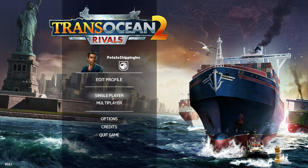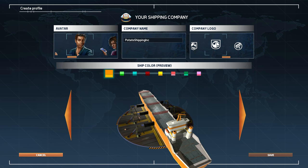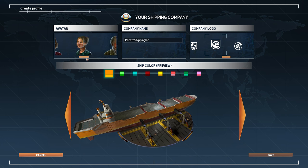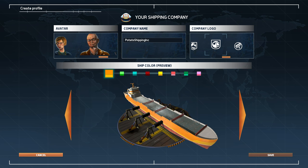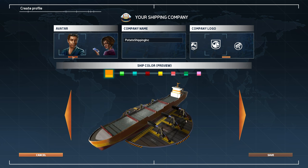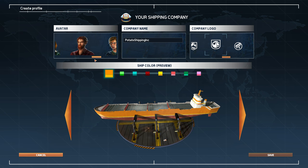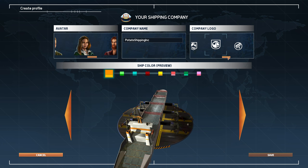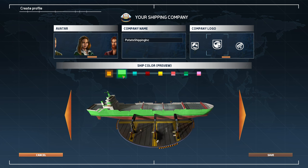Just a quick overview: there's options, and you create a profile and choose from a whole bunch of portraits. This one looks exactly like me — they've really captured the obnoxiousness in my face. There's a whole bunch of characters to choose from. You also get to choose the company name; I've chosen 'The Potato Shipping Inc.' You get a variety of logos to choose from — I chose this one because it looked most like a potato.